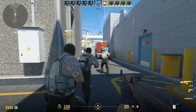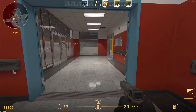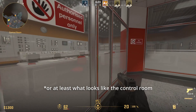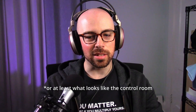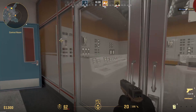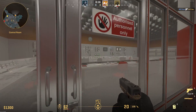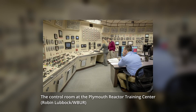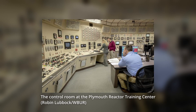Back here you can see the control room for the reactor. It's kind of just dials and switches on the wall. It's not really very detailed — of course it's not the focus of the game — but there's the old control room there.